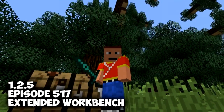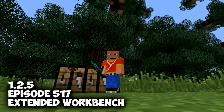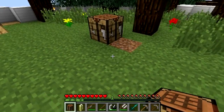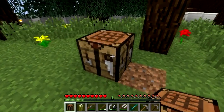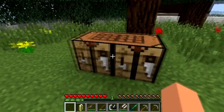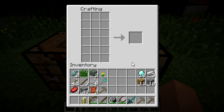Welcome guys to episode 517 of Minecraft and I'm using the Extended Workbench mod. The mod is called the Extended Workbench mod, and the way you extend your workbench — this is a normal workbench — if you extend it, you can see it's sort of like a double chest, like a double crafting bench. If you press O, you can see it is extended and you've got the double workbench to create epic items. Here is the crafting grid and this mod is well thought out.